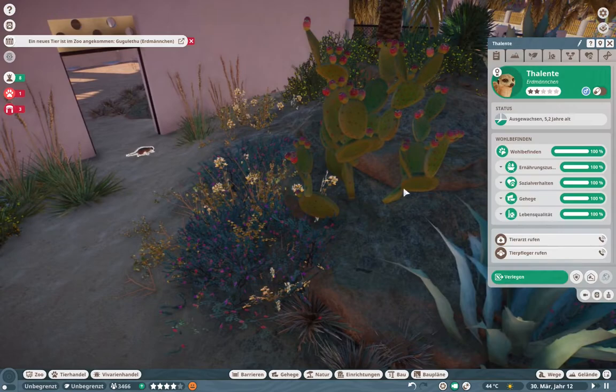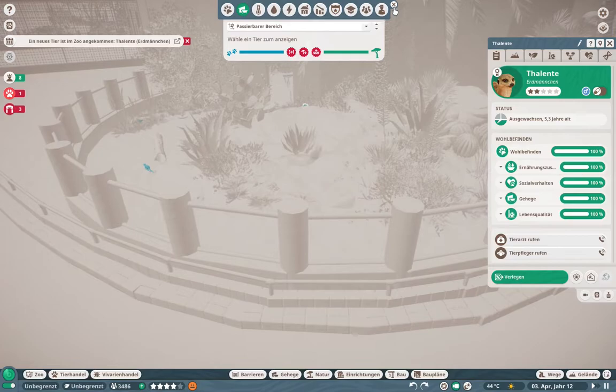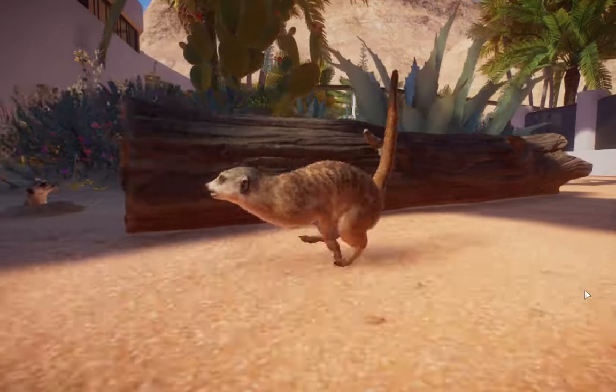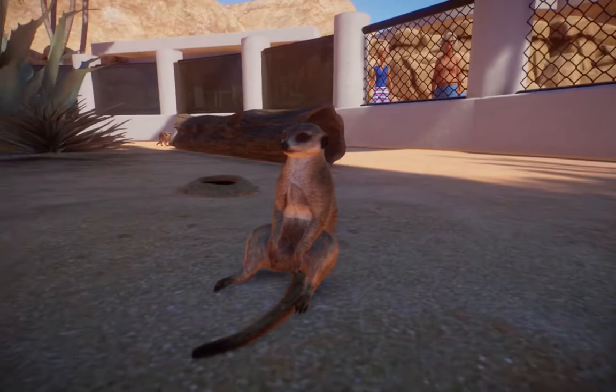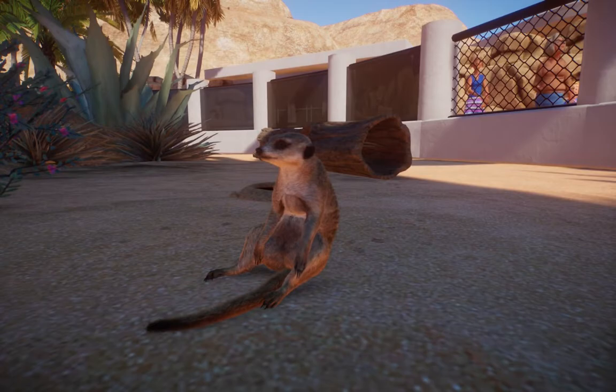Our meerkats are now in the habitat — they finally arrived and they look happy. We are at the end of the episode. If you liked it, give the video a like, subscribe to my channel — we're almost at 250 subscribers, maybe we've already reached it when this video comes out, so let's go to 300! Thanks for watching and I hope you'll be back in the next episode where we put in the mystery sixth animal. Until then, have a great time — thanks for watching and bye!